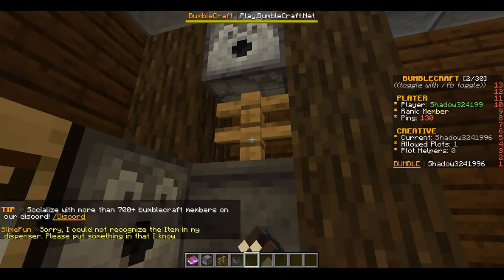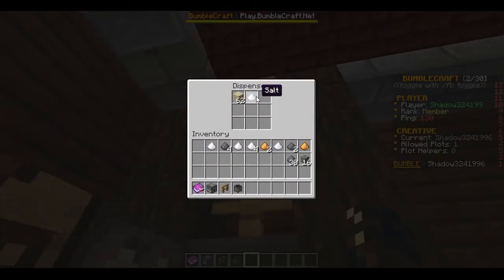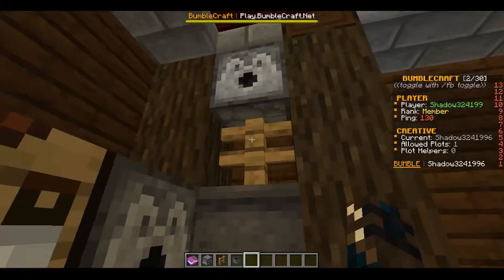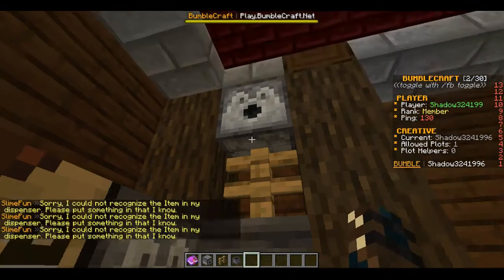You also want to put sand in here. As you can see, it takes a couple of sand and turns it into salt — two sand becomes one piece of salt.